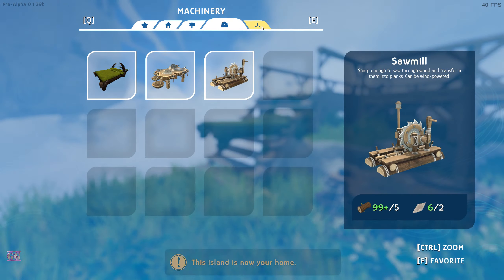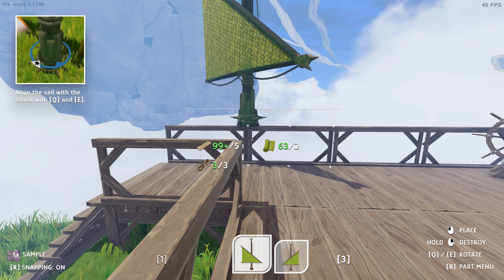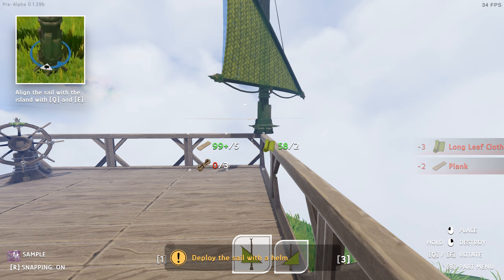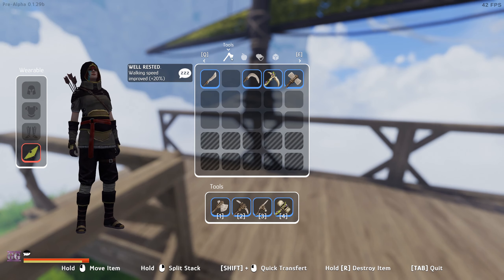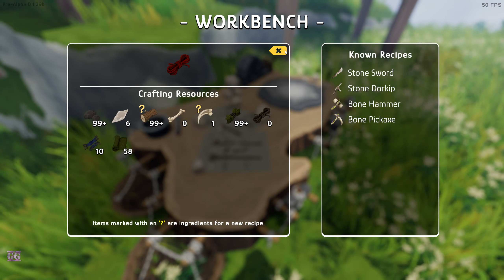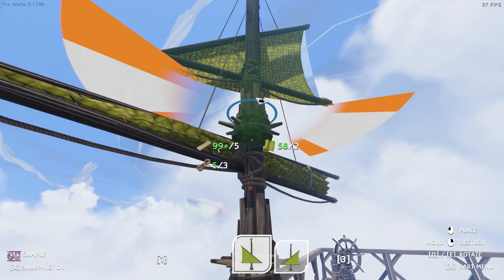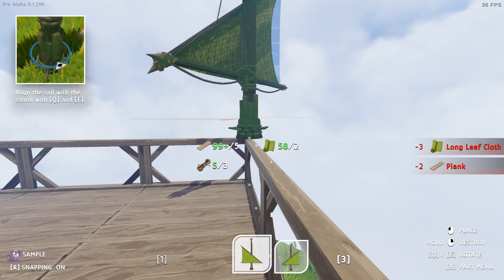Now we need to put up sails. Since our steering is there, I want to put the sail that way - quite high and a big sail. That's the wrong way around. We need rope - do I have rope? We have fibers so we can make rope. Let's try to get a bigger sail - nope, doesn't seem like it.